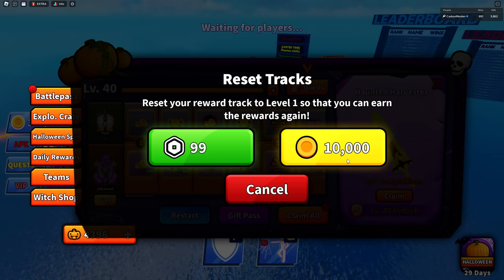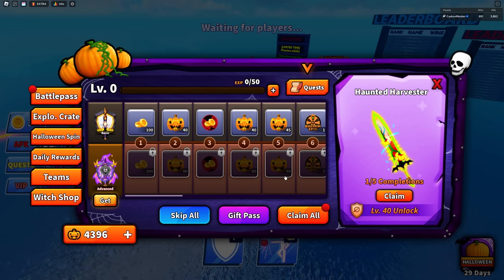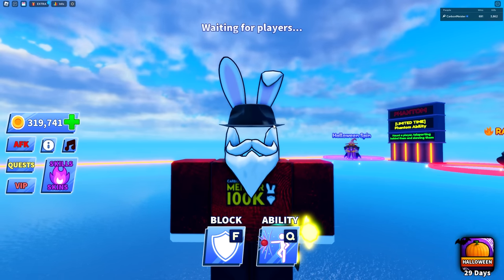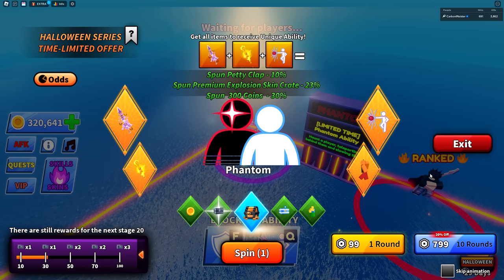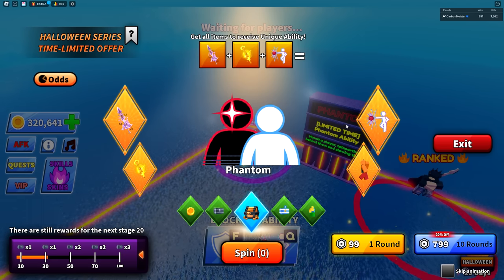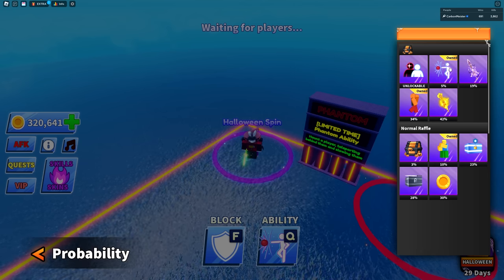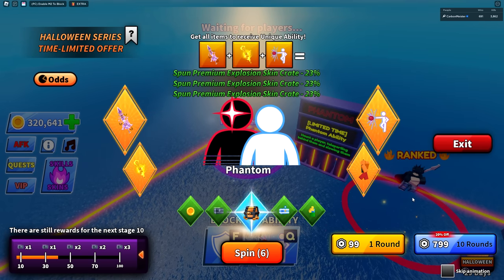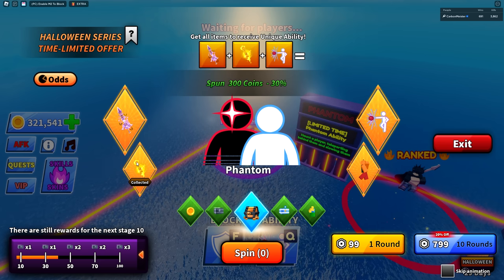Restarting the battle pass costs 10,000 coins, but you also have to rebuy the battle pass itself — that's crazy. Still chasing phantom. On one spin I literally got infinity, the rarest one I didn't want. Then ghost walk again. Then finally — the inferno ember blade! Now I'm only missing the witch sword.